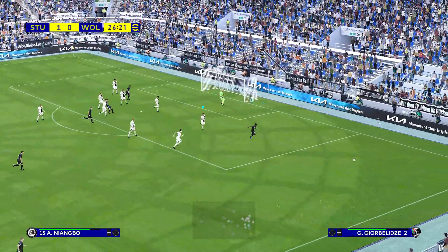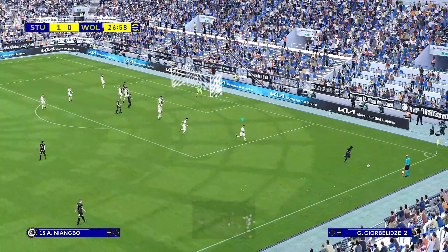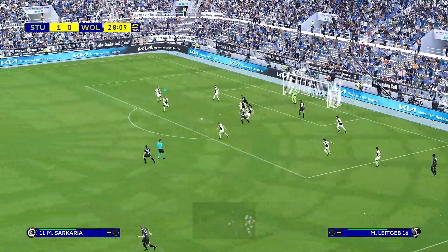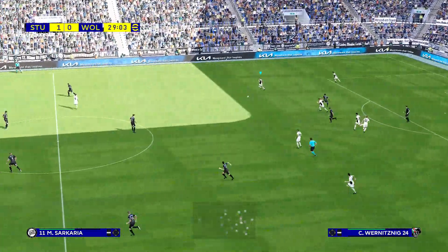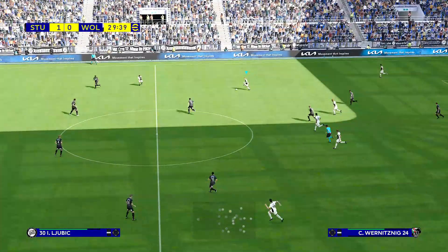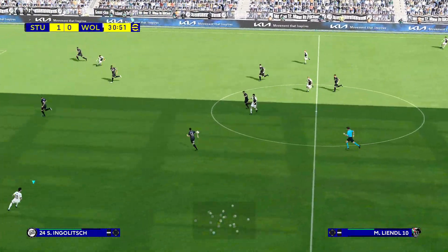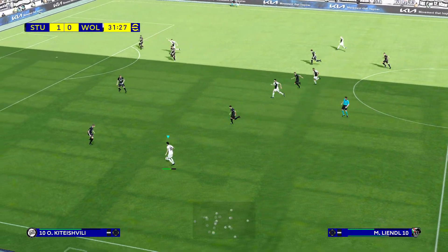There's another strike from distance from Sturmgras. The side pushes to Peanamo, who tracks it down, crosses back in, defended by Wolfsburger. We are at the half hour mark, still 1-0 to Sturmgras. Wolfsburger moving forward with some purpose here.